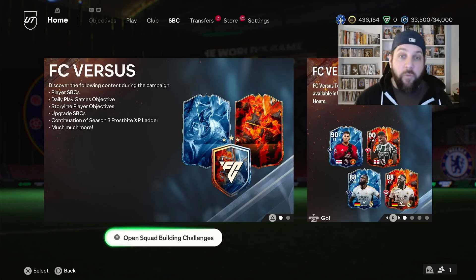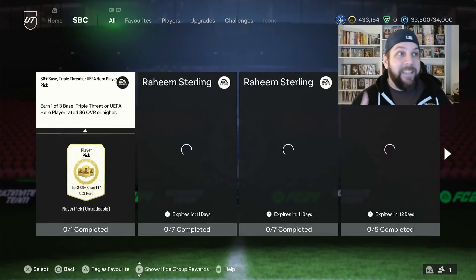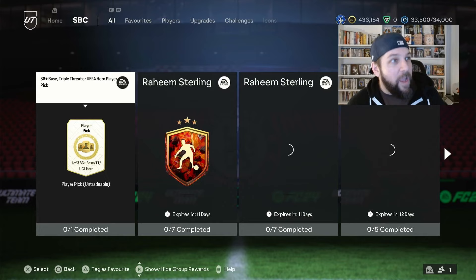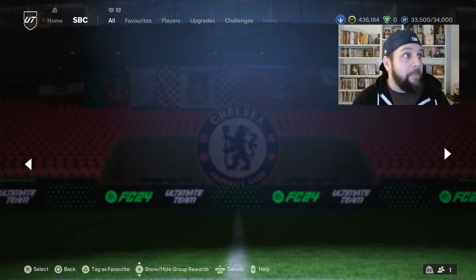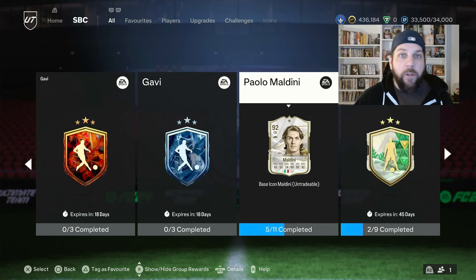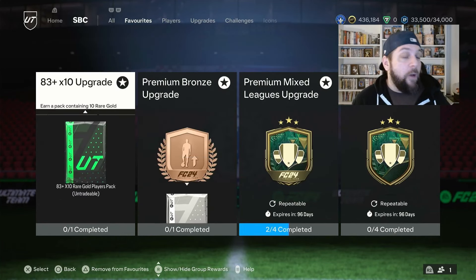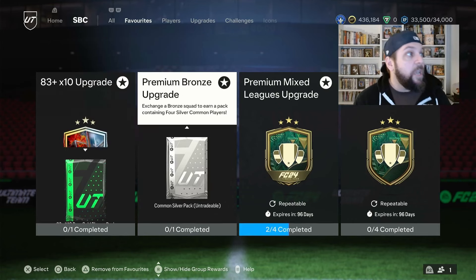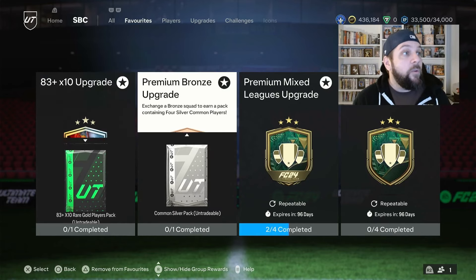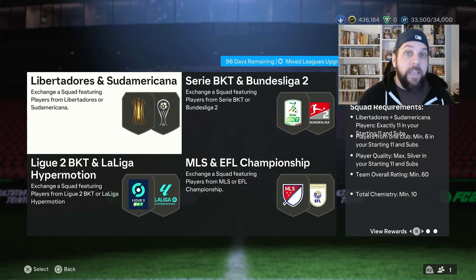And the best way to get ready for Team of the Year is the good old League SBC, and one is specifically awesome for the grind. As you can see, all the player SBCs right now I am not doing — I am waiting. I'm keeping my packs. I have over 115 big packs to open. Because the only thing I am doing with my time right now is the daily stuff: daily golds, daily bronze, daily silvers, the daily 83 times 10.